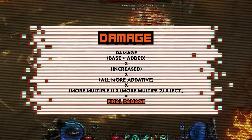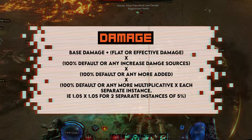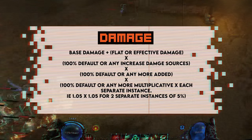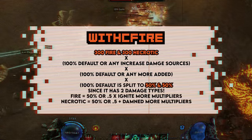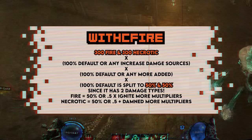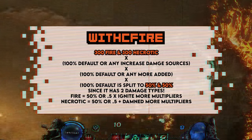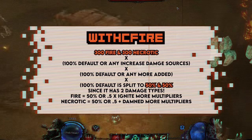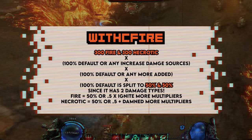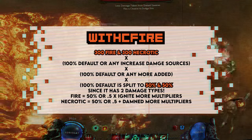I did notice something odd about the math for this. When balancing the equation, it appears that it does not count the Ignite and Damned as separate instances for more multiplication. Because of this, we have to take our initial 1.0 base and split it for each multiplier, for the fact that it is 300 fire and 300 necrotic. This makes sense — you wouldn't have the Damned scaling the fire portion, or vice versa. Because of this, we are adding 0.5 base to each of our multipliers.